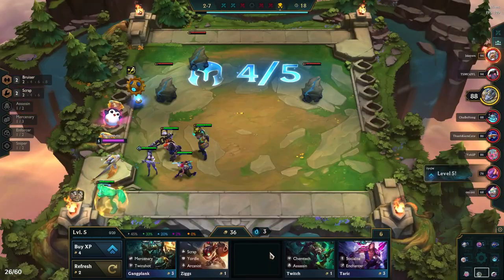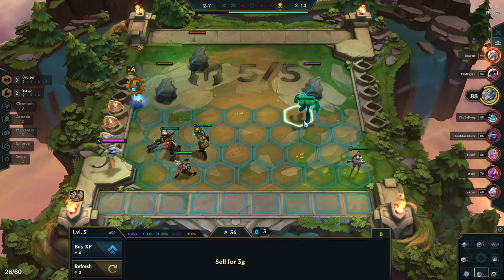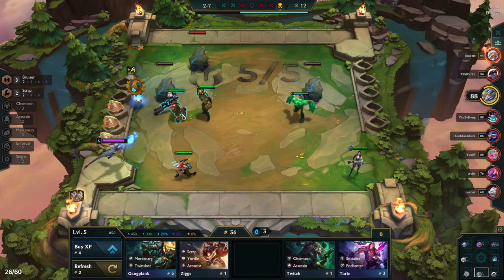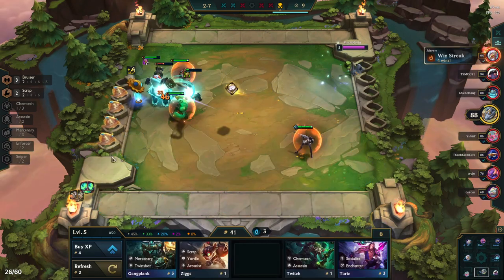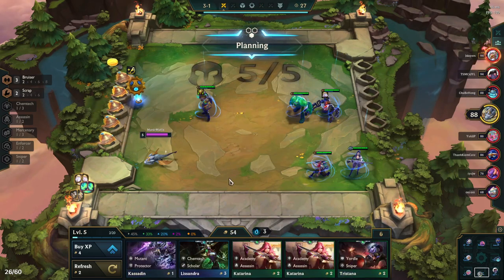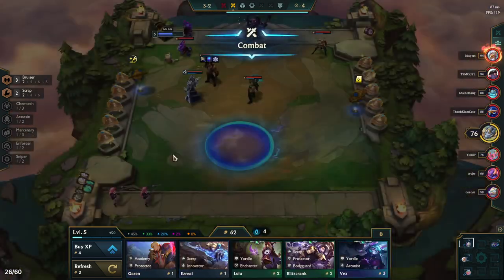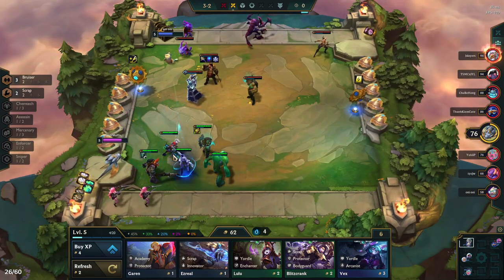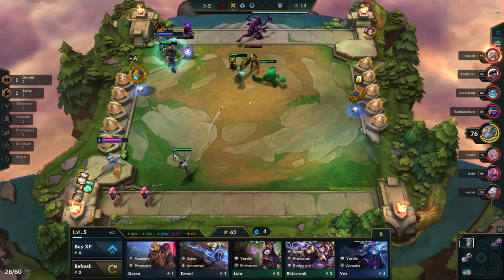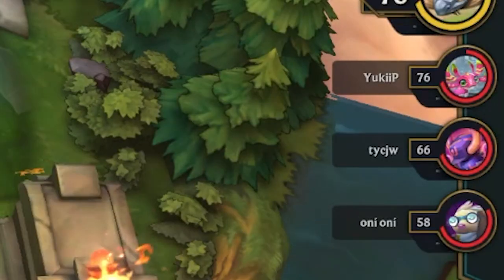We pick up an Echo along the way, throwing him in instead of an Ezreal, and we also get a Zac. This is going to be the very basics of our setup. Once we get a Vi we'll try to trade for Lulu or Zac, whichever one isn't a two-star yet, to make sure we get that Enforcer. Krugs gives us another cloak. We accidentally win against someone running Mercenaries — literally the person in last place — but we're still in the second group for carousel.